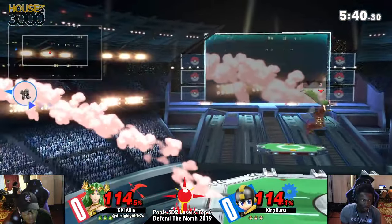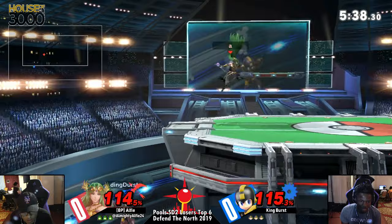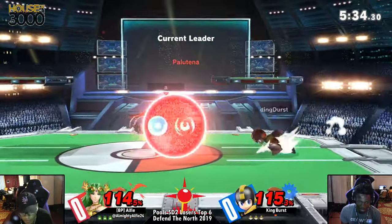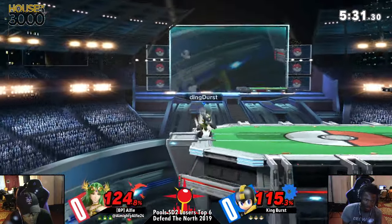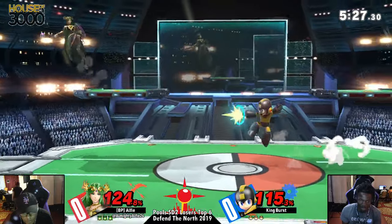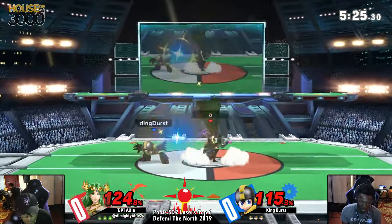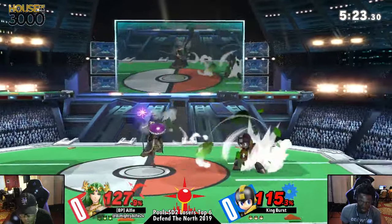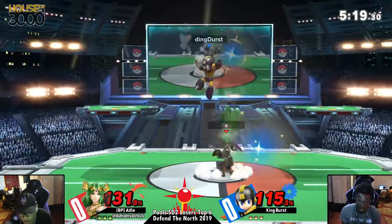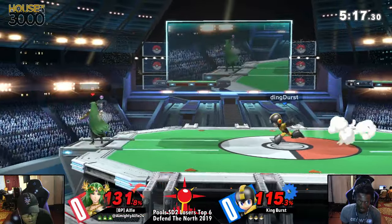You see Burst consistently going for it. Gets a trade with the back air against Alfie. Not gonna die just yet, and gonna roll his way out of that back throw. At this moment, the question is who's gonna take the first stock? Who's gonna put themselves in that position to say, hey, I have the lead, now you have to come to me. And Alfie is praying that it is not King Burst. Because Mega Man with the lead — oh my god. That is such a huge thing when it comes to pace control matchups.